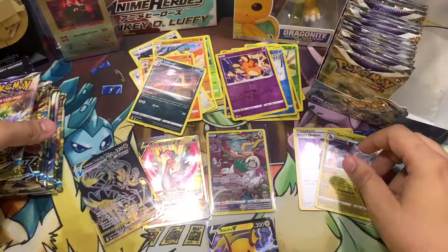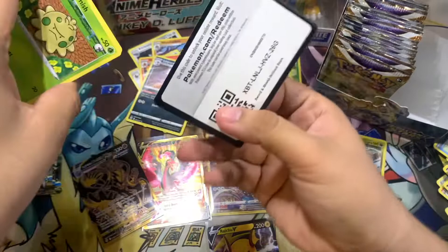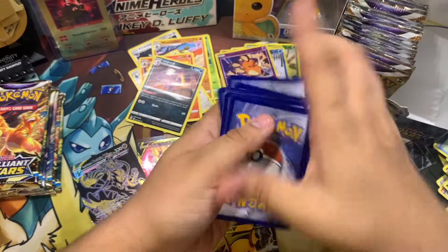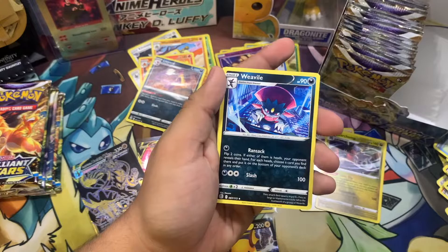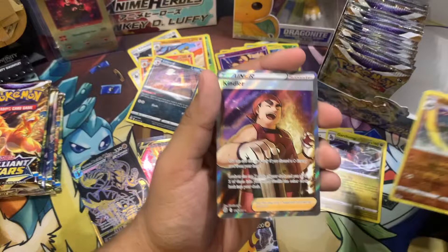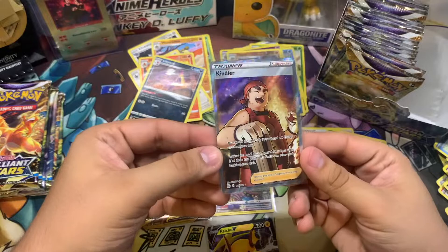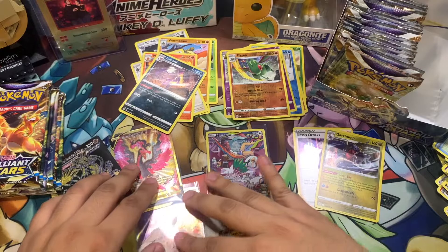Just like in my ETB opening I didn't pull that many big hits — ETBs are never nice with me. So we got Weavile, Dusclops, Shroomish, Piplup, Turtwig, Sneasel, Klinklang, Flygon — oh! We got that Kindler full art! I already pulled this card from the blister pack I opened in my last video if you guys want to check that out. So this is going to be my second Kindler. Pretty good card. I just want one more character card from this side, that's all I'm asking for.